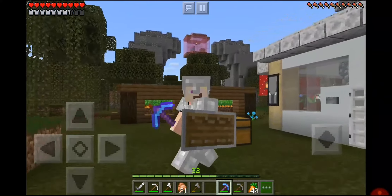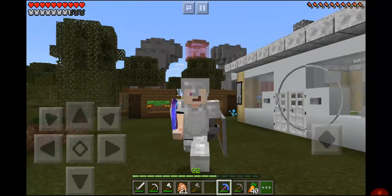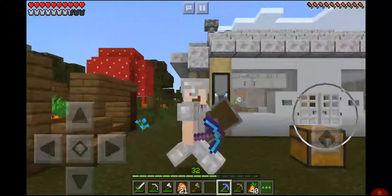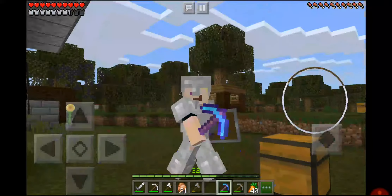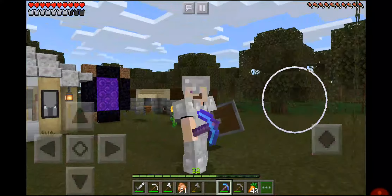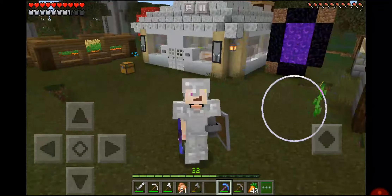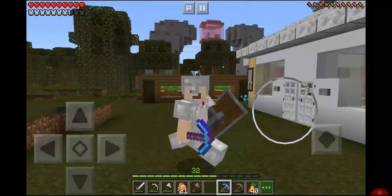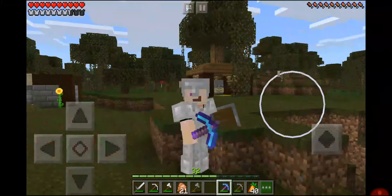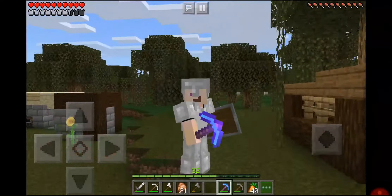What's up YouTube, it's Luca and welcome back to part 12 of the Minecraft Pocket Edition survival series. In this episode I'm going to build a food farm using villagers. I've made the necessary precautions so I'm not going to stand here talking — I'm just going to get straight into the building.